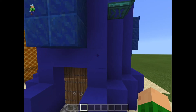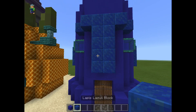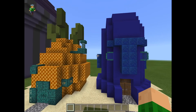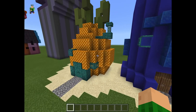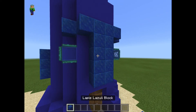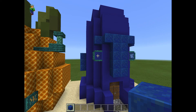For Squidward's house, I built most of it out of blue concrete, and I used lapis lazuli block for some details. If you want to build these in survival mode, make sure that you have a bee farm to get lots of honeycomb, and also, maybe you don't want to build this out of lapis lazuli block, just because that's really hard to get in survival mode.